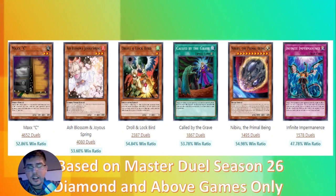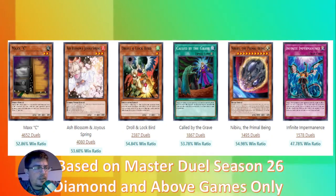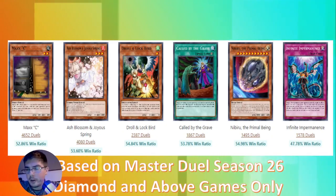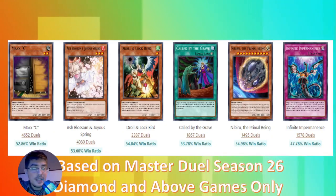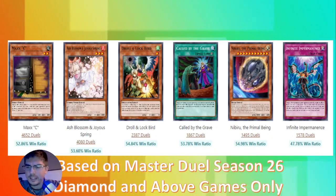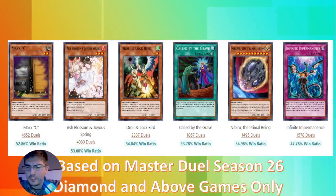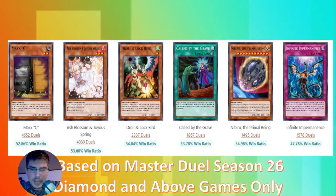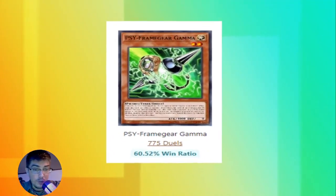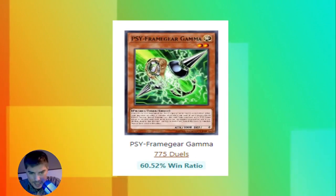These are the win ratios from the Master Duel current season. You can see here that these hand traps are running from about 50 to 55 percent win ratio. Infinite Impermanence is having a bad day, but the staples are pretty good for the most part - if you use them, you're more than likely to win. Infinite Impermanence is a particular subject I might want to investigate another time. But this episode is all about Side Frame Gear Gamma.